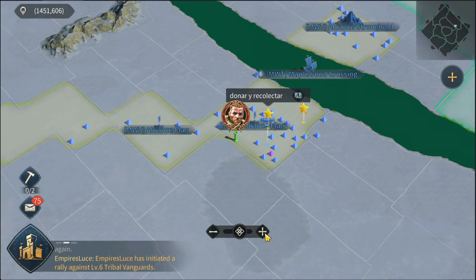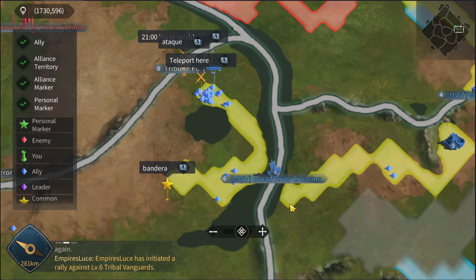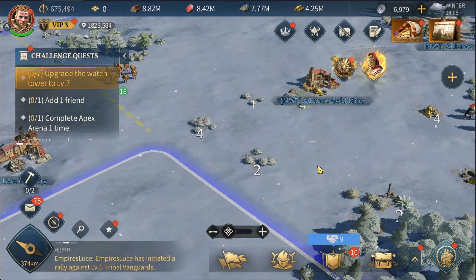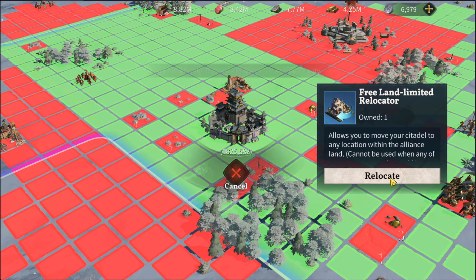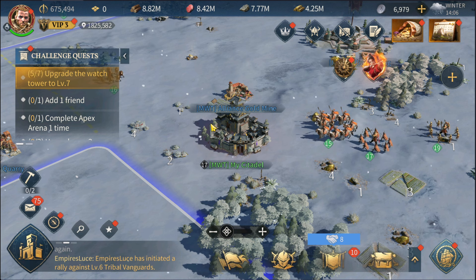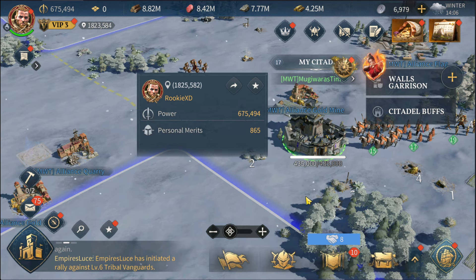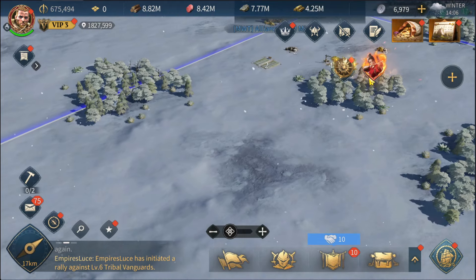Alright, time to go hunt! I'm quickly moving my castle closer to the target. Also note that you cannot use relocators while any of your marches or troops are outside — you need to recall all your troops back into your castle first before you can move.